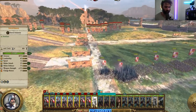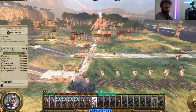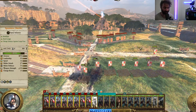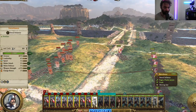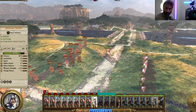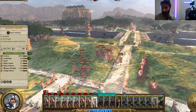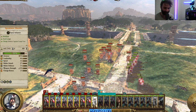With an unlocked group attacking an enemy, all units will zero in on the same exact enemy. This is usually a bad idea since multiple units converging on one target allows the enemy army to go around your sides and flank you rather easily, causing you to lose your formation. That's why locked groups are preferred for maintaining a battle line when engaging the enemy.